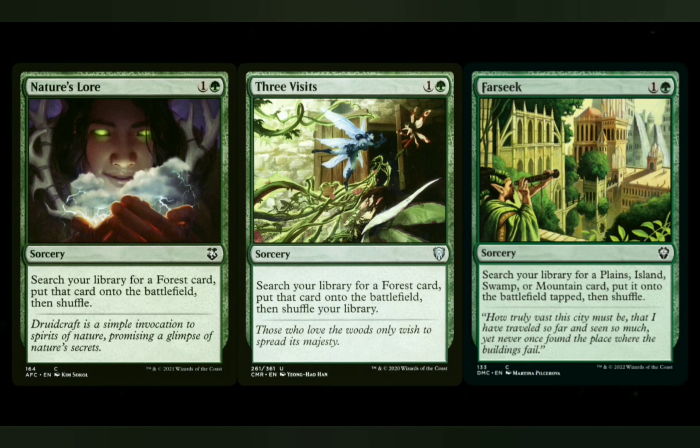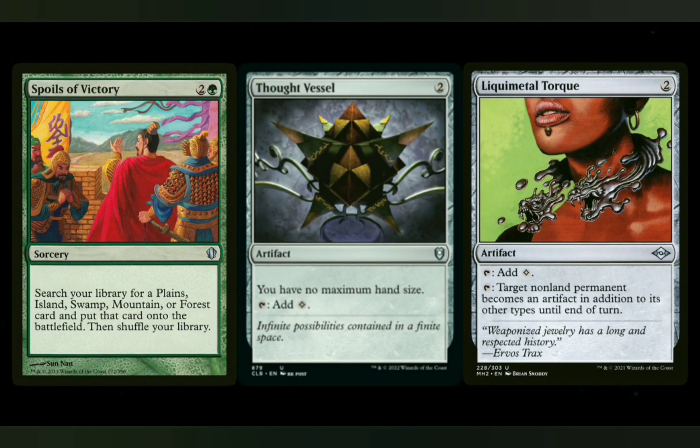As far as ramp options, the good thing is we're in green, so I'm going to mention my favorites: Nature's Lore and Three Visits. You can add a Farseek in here — it should hit for more than it would in a two-color deck. And then I'll mention Spool as a Victory — it's a good one, you don't have to go search for a Farseek on that one. If you want to go Mana Rocks, I'm always going to suggest a Thought Vessel because of the no maximum hand size. And Liquimetal Torque puts in a lot of extra work — I like putting it into red decks to turn things into artifacts and use red's artifact destruction, but white and green both have it as well, so it's a good option.